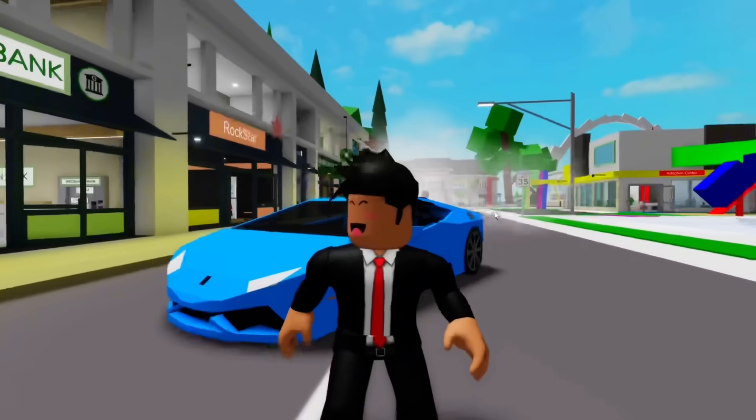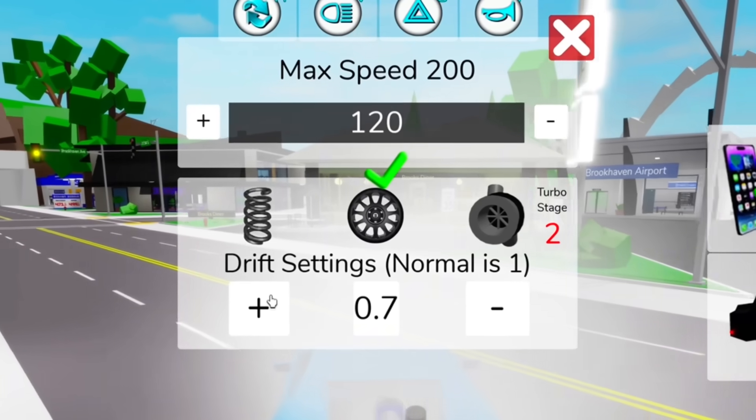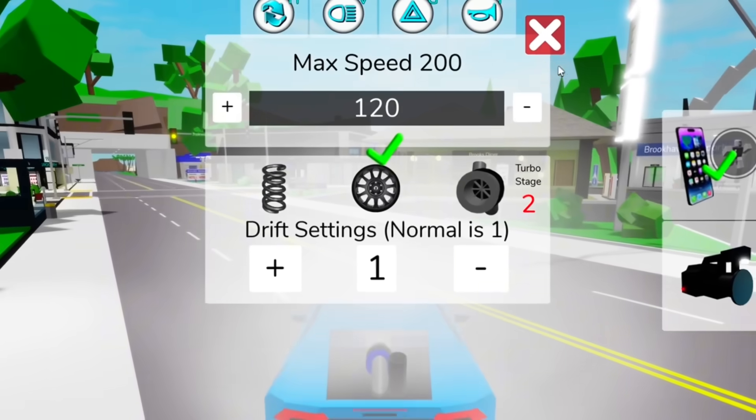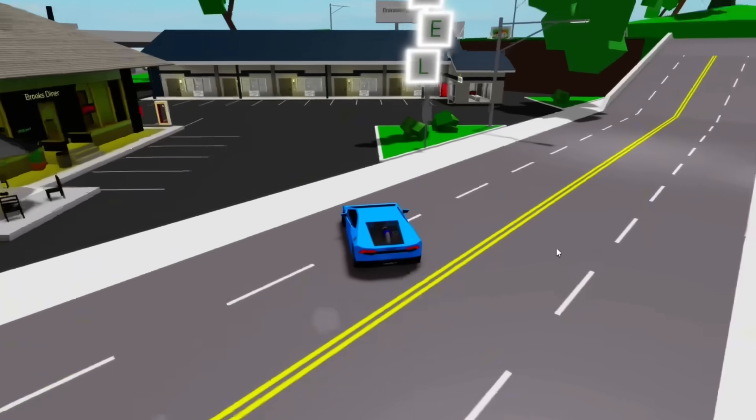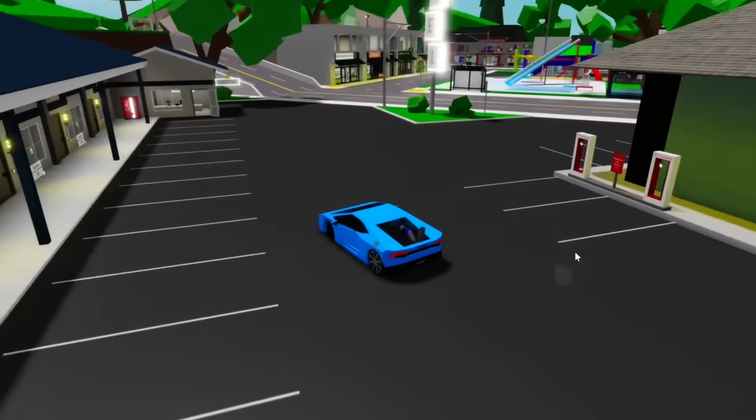This is pretty cool, but if you're like me, you prefer to go faster and show off way more. If you make your speed 120, your turbo 2, and your tires 1, it's still super easy to drift around but now we go way faster. All the girls are gonna want you after seeing this amazing drifting!